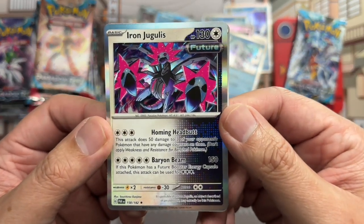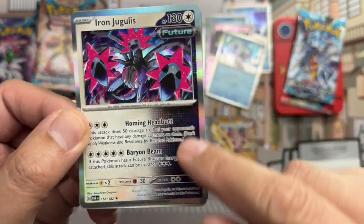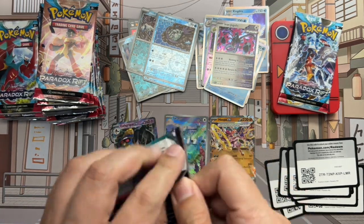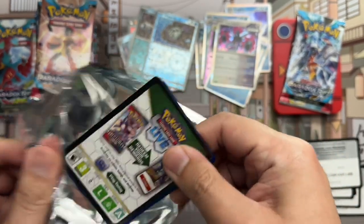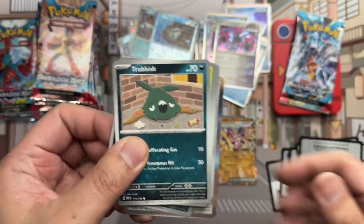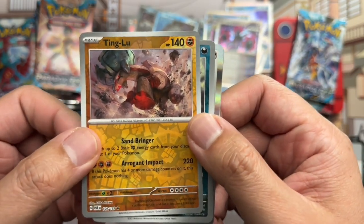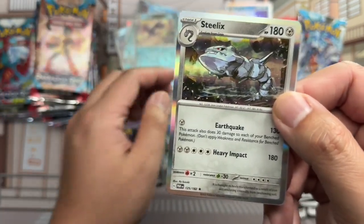And Iron Jugulis from the future — this design is really cool, I like it. Next up: Trubbish, Crustle, Onix, Flittle, Roark, Steenee, Simipour. We've got Ting-Lu reverse rare — finally got that one right — Liepard reverse, and Steelix holo rare.